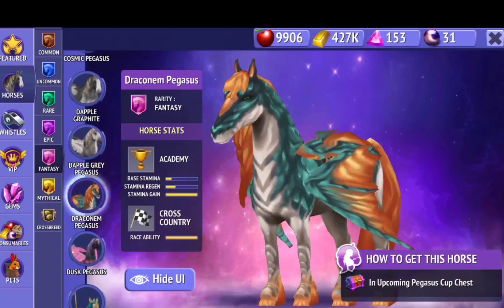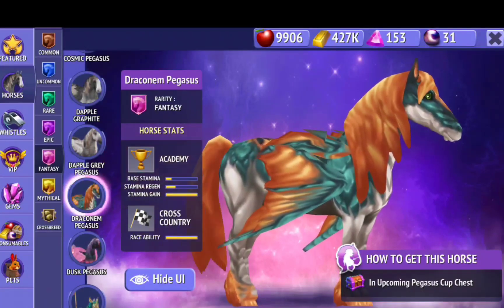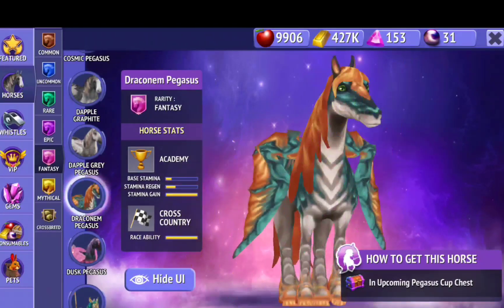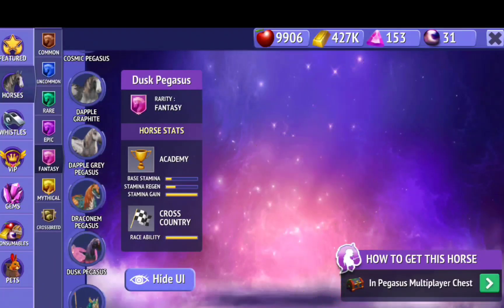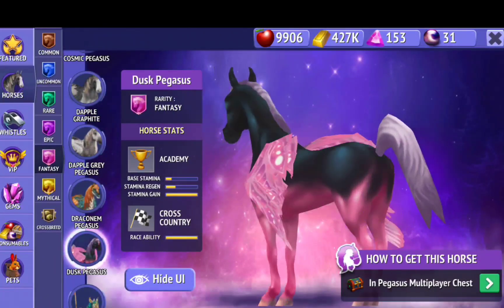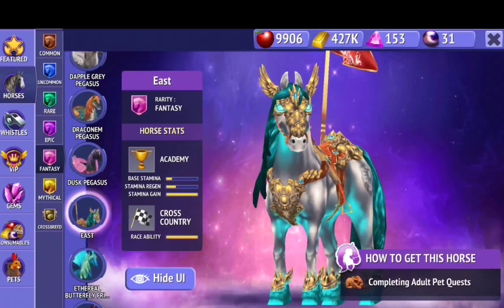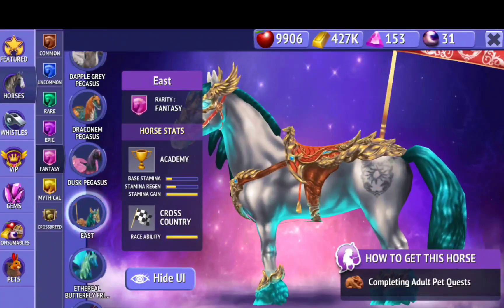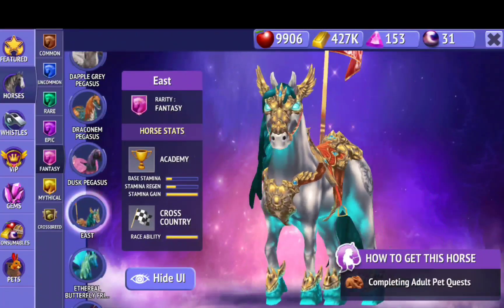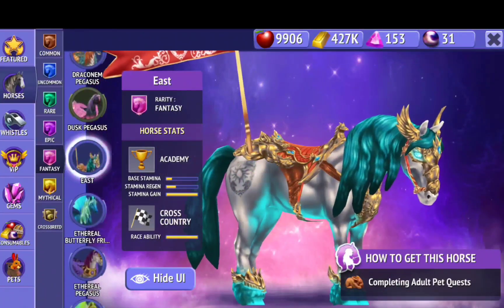And this one is so cool — it kind of reminds me of a dragon. I think that's what it's supposed to be. Next is this one, and I really like the wings on this. This one is really cool — I really like the saddle on this, it's so detailed. Like it looks real.